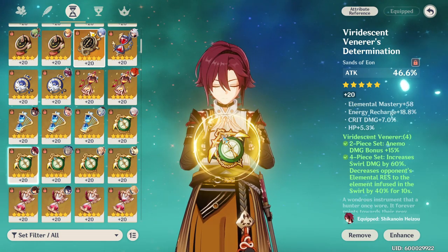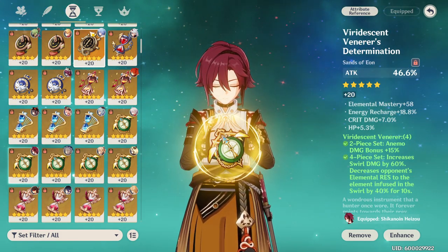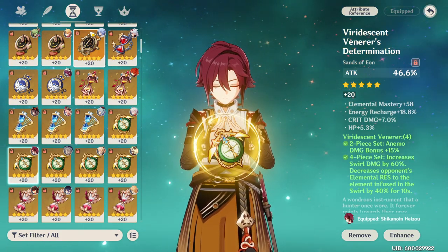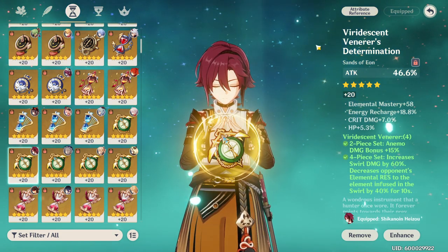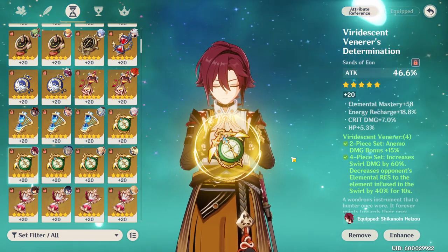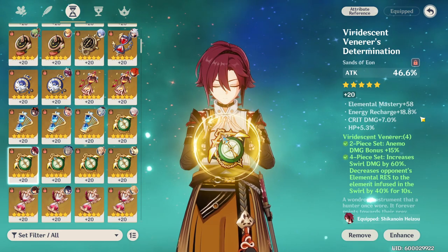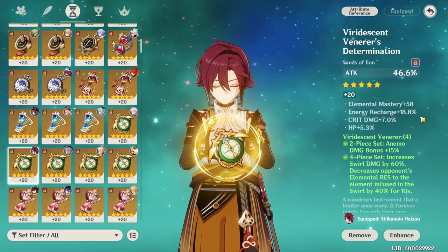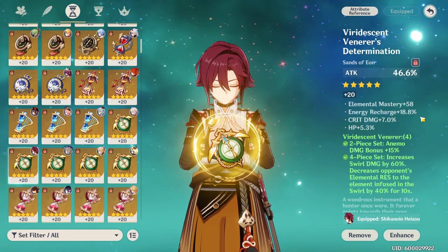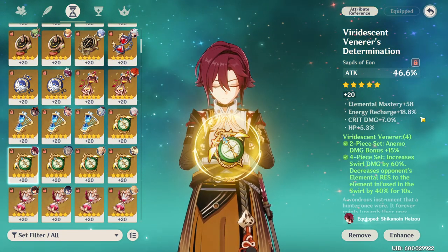For substats, you're most often going to be making up for whatever you're lacking, but the top priority is elemental mastery — whether you're going ADC or full EM, more elemental mastery is always going to be good on a swirl-based Anemo character. Then you'll want crit rate, crit damage, and attack percent. You'll also want at least a couple of rolls on energy recharge — his burst costs only 40 energy so it's easy to get back, but you still can't forgo energy recharge entirely unless you have another Anemo unit on your team to battery him.